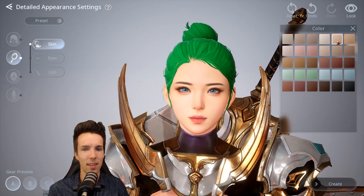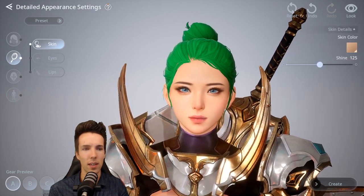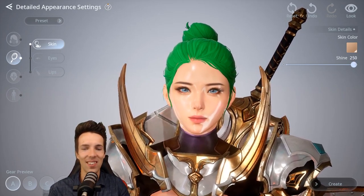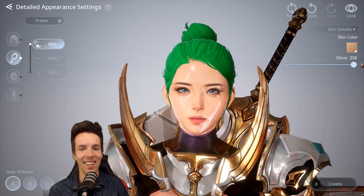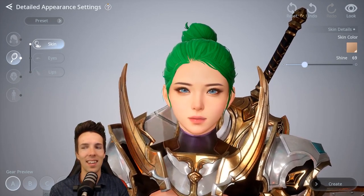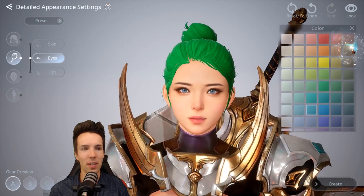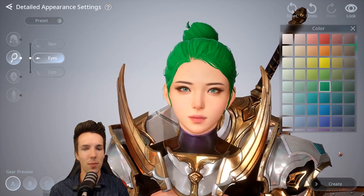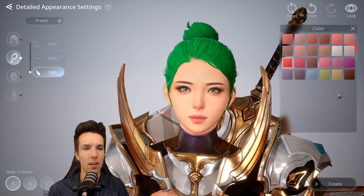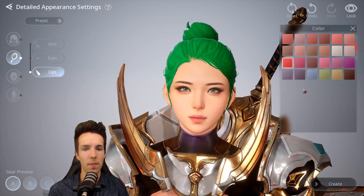For skin color I'll go with this one — it looks nice. You can choose how much shine: do you want a Madame Tussauds Barbie-girl type of shine, or the more matte and natural look? I'll go with the natural look. Pupil size can go giant or tiny — I kind of like the small pupil size. Eye color can go with green as well, which is probably why she chose to dye her hair that color. For lips, go with a bit darker color — I do like red. Make the shine a bit more. Red is nice.